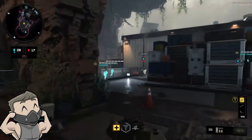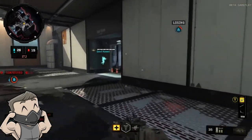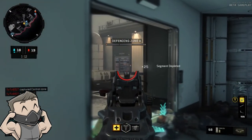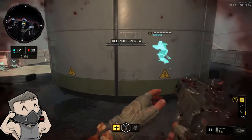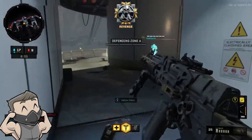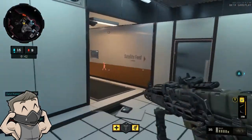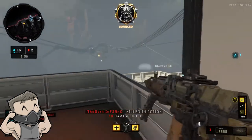Next is the care package, ranging from 600 to 500 depending on whether you're running the Comsec device. I have never known a more generous care package since maybe the Modern Warfare 2 days. I can't tell you how many times I got a strike team, mantis, or even a gunship out of a care package. If you're running Engineer, this is a great opportunity to get into those high killstreak rewards.